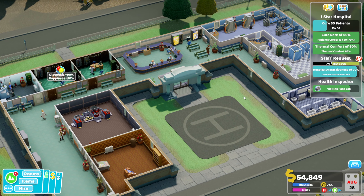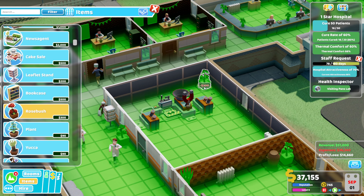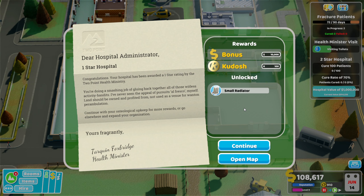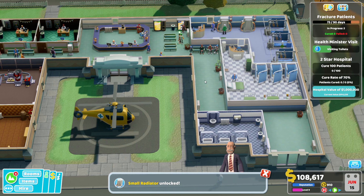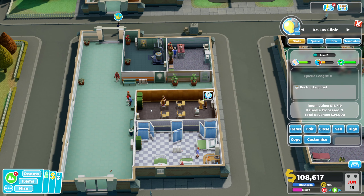So I think what we'll do is leave it there and next episode we'll crack on to get to the one-star hospital. Actually, let's not do that — let's get this hospital up to a good standard so we can complete that quest. We've done it — we've made it to a one-star hospital and unlocked the small radiator. We ended up building a general diagnosis right here and a deluxe clinic, as well as our training room and another ward.